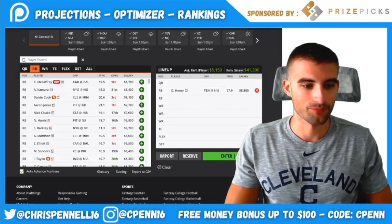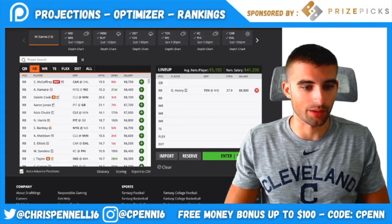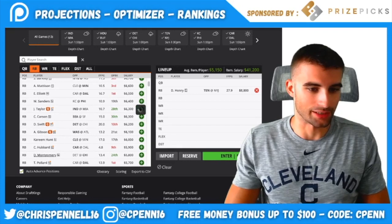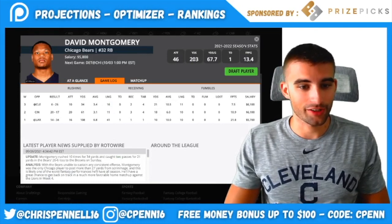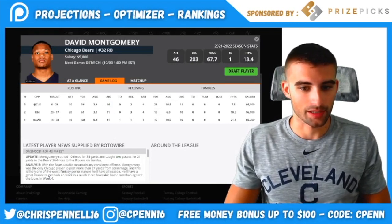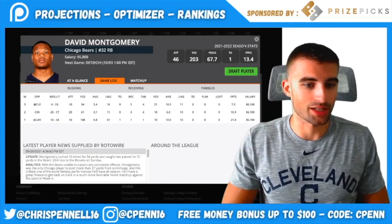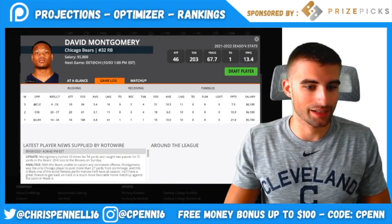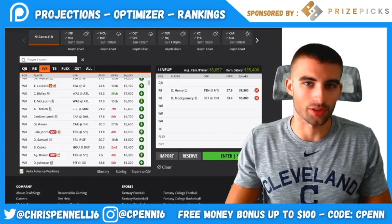After plugging in Derrick Henry, I'm going with a mid-range running back. The chalkiest pairing I project is Henry and David Montgomery. The Bears' offense should bounce back versus Detroit — last week they faced Cleveland's ferocious defensive line with Miles Garrett, Jadeveon Clowney, and Sheldon Richardson, but Detroit is one of the worst defenses in football. The Bears are three-point home favorites, which is good for the home running back. Montgomery should see around 15–20 total touches and is a great play at his price if he finds the end zone.